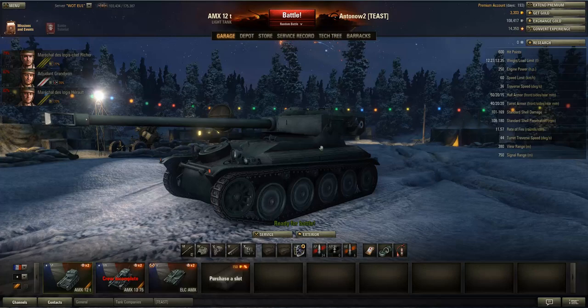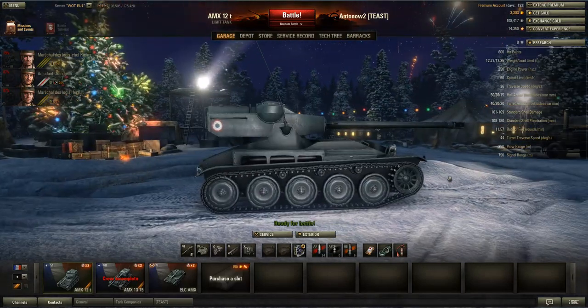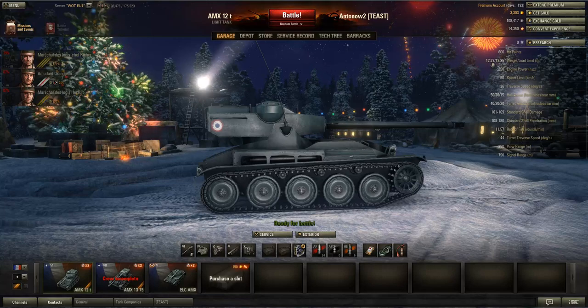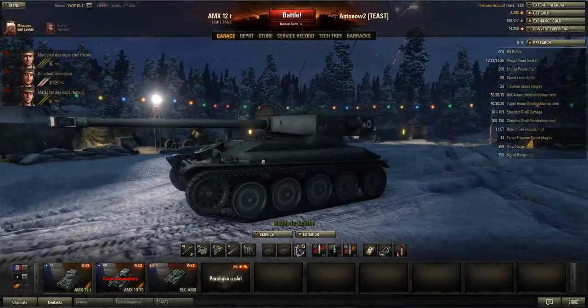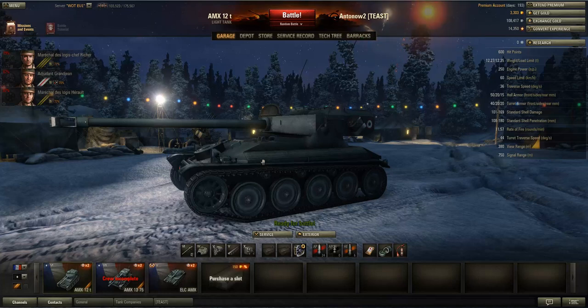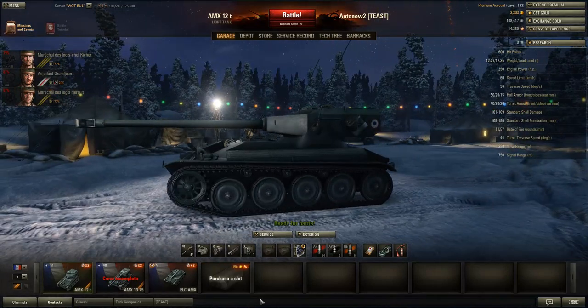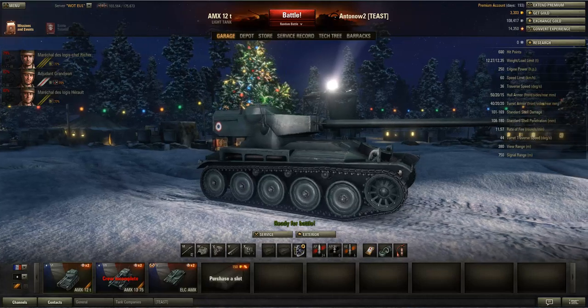First of all, it's got 600 hit points, which is not a lot, but it's average for tier 6 light tanks. It only weighs 12.27 tons — that's literally nothing. Nearly any tank in the game can ram this vehicle right back to the garage. When you see an enemy tank going for the ram, and they'll often try to if you're driving these French light tanks, you have to be running for the hills. This tank cannot take a ram.